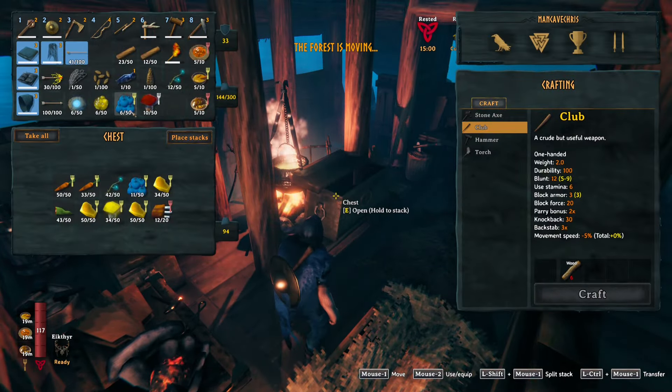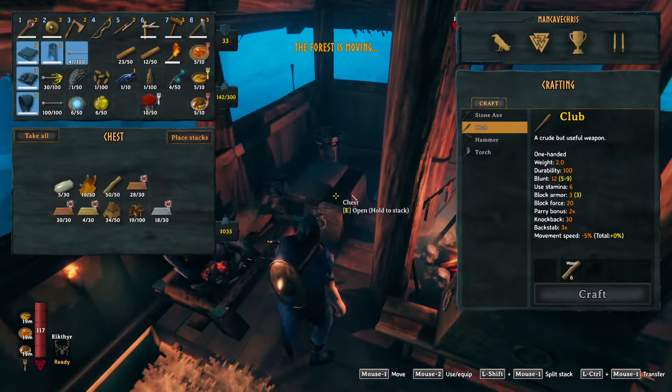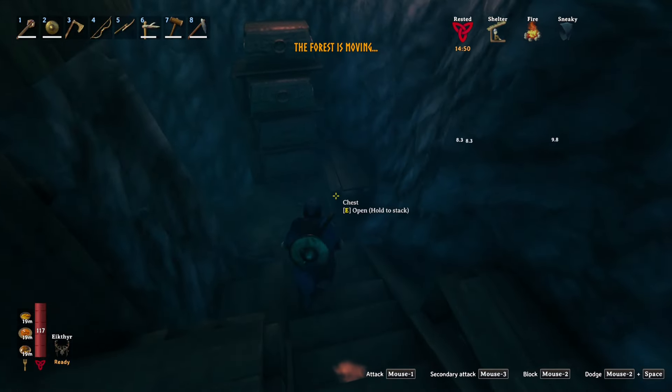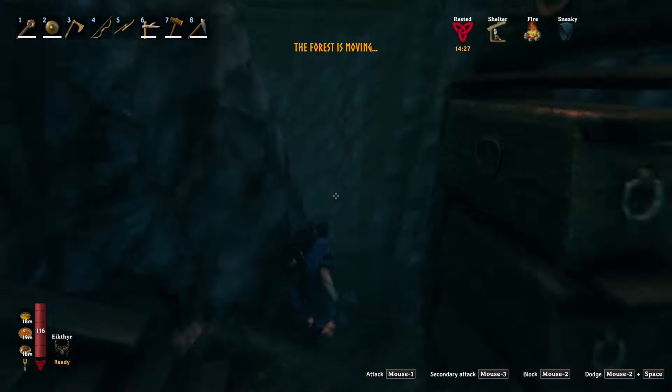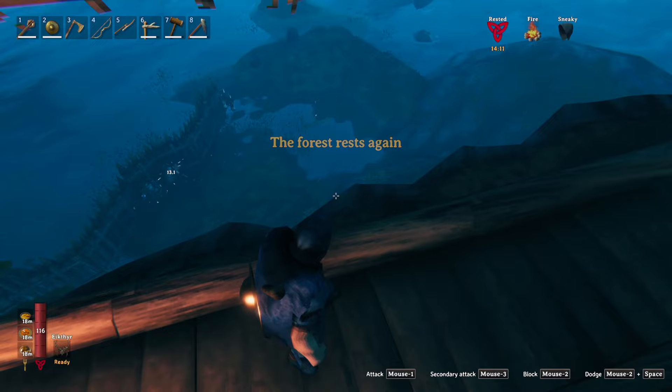Hey, and welcome back to Hardcore Valheim in the Man Cave. I'll just put away some stuff — I already need more food space. My bees are getting... I forgot I had bees in those trees. I gotta go take those bees to my other island. Good job, bees.